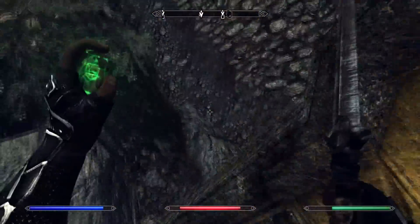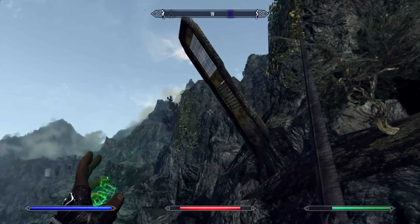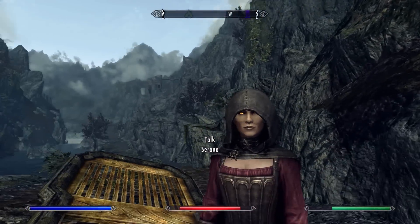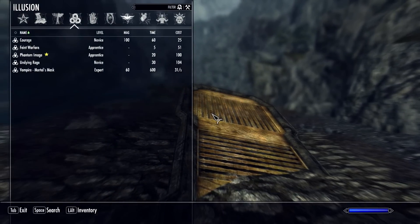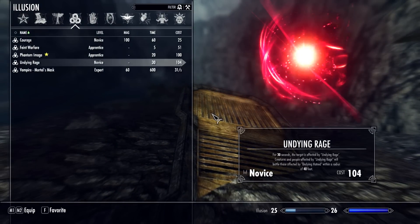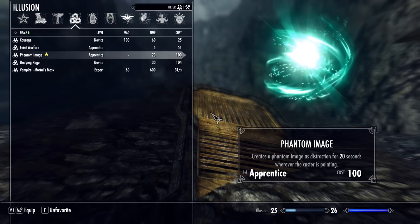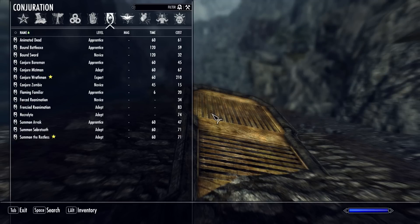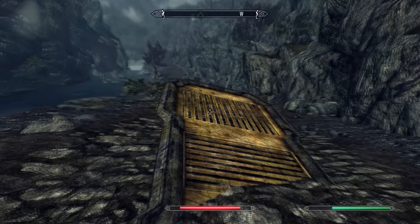I'm going to be showcasing some of the spells — this is obviously not near all of them, it would take me a fairly long time to do that. We're going to be looking at a few, so let's look at some of the alteration spells. There are open lock spells. Earth to Water is an interesting one. This is balanced by the fact that it can only affect the same target every 20 seconds, and it's a fairly long cast time — it's actually got a pretty cool animation.